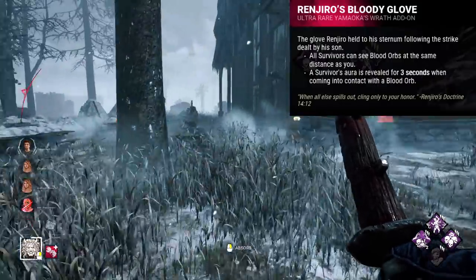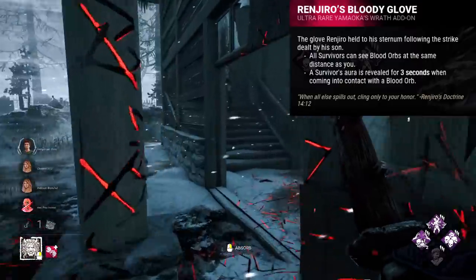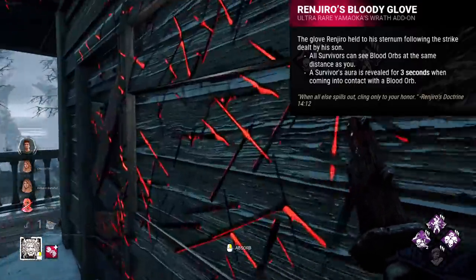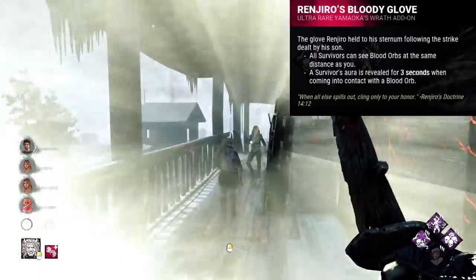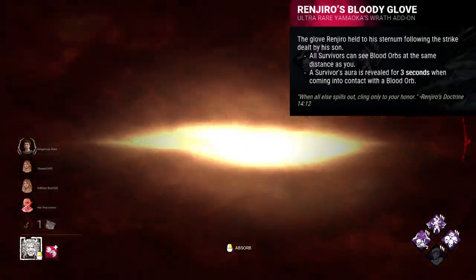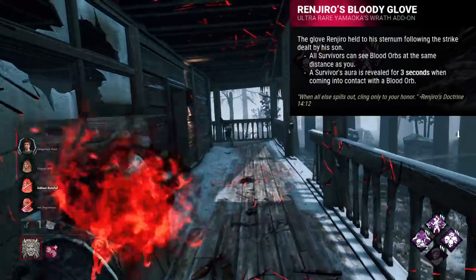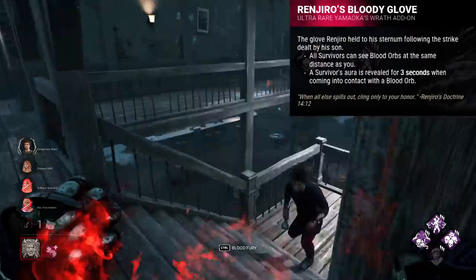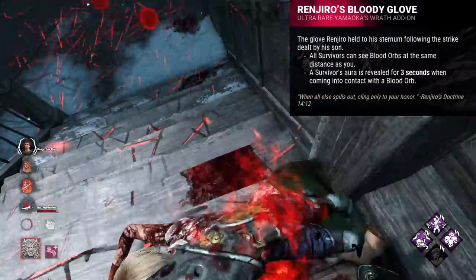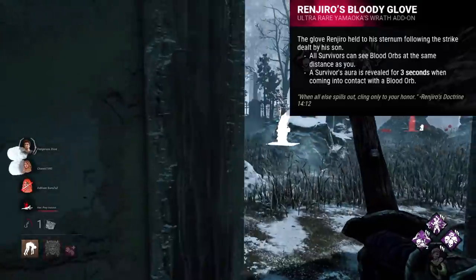Renjiro's Bloody Glove is a highly counterproductive addon that encourages you to not use your blood fury. This addon for the Oni will reveal survivors to you with auras whenever they step into blood orbs. However, when they do this, they also consume the blood orb. This means that ideally you don't want to go into blood fury, as it despawns the blood orbs, and you don't get the info from Renjiro's. So this addon makes you into an M1 Oni with a bit more information. This addon is a little like Waterlogged Shoe for the Hag, in the way that it basically removes a whole aspect of gameplay. Using your blood fury can often be more punishing than helpful with this addon — it works against itself.